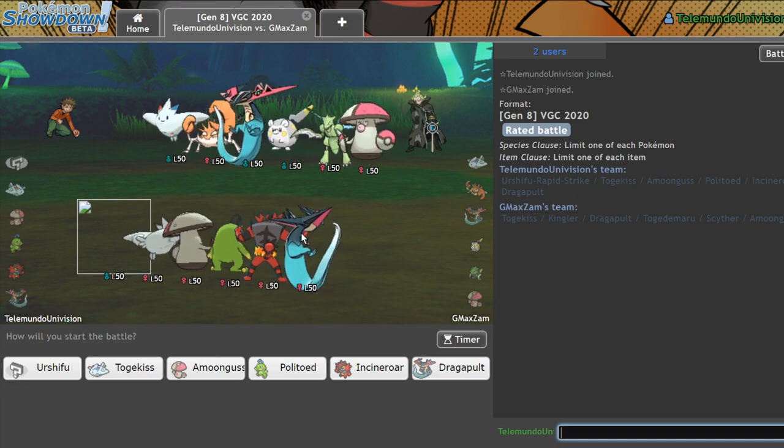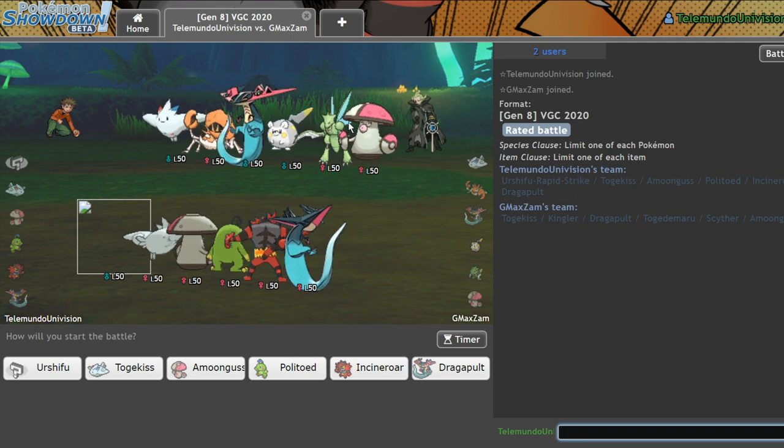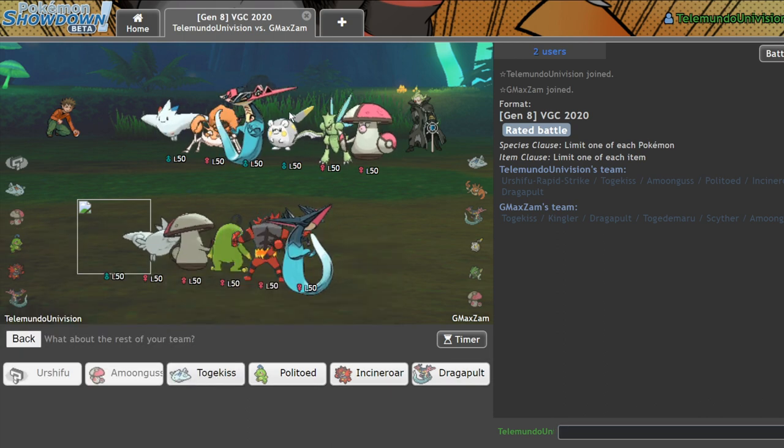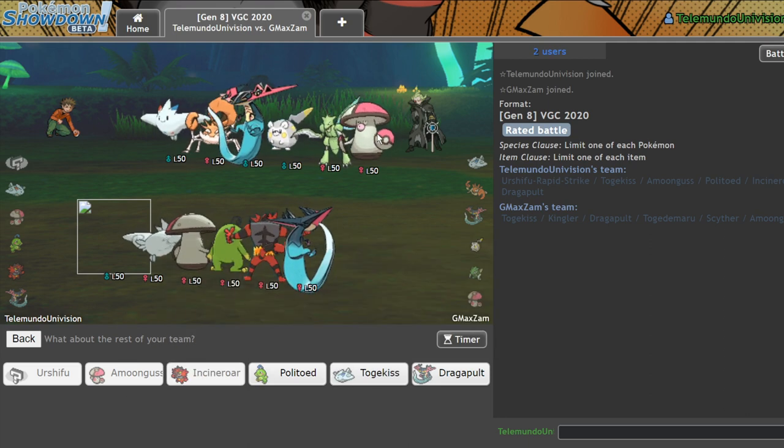They might not even go GMAX Kingler, but if you're running Kingler, it's GMAX — especially when you have that Lightning Rod support. I'm thinking we lead off with Urshifu and Amoongus. We can redirect whatever we need to. I've got Safety Goggles Cinderace in the back in case they decide to lead off with Amoongus.